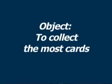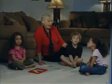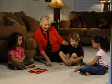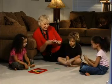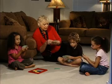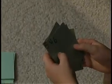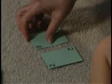Rather than making pairs with identical matches, in Go to the Dump we make pairs that equal 10. The object of this game is to collect the most cards. First, we're going to hand out five cards to each student. The first thing I want you to do is look through your cards and see if you have any combinations that make 10. If you do, lay them in front of you in two piles.